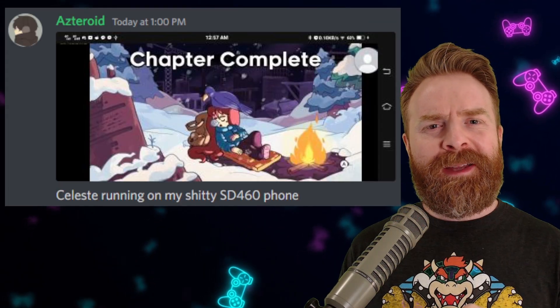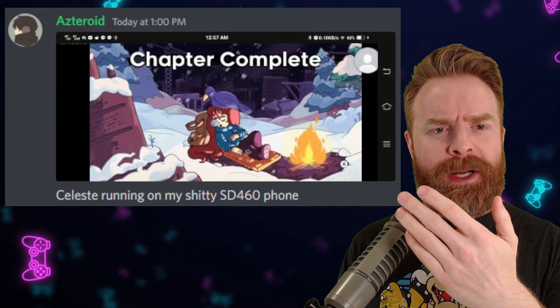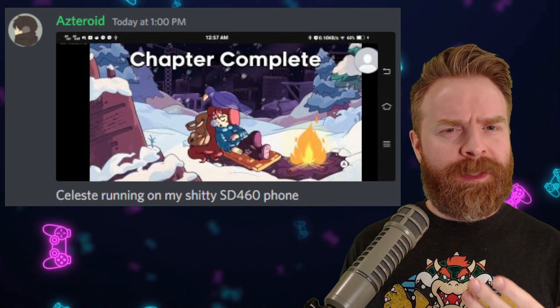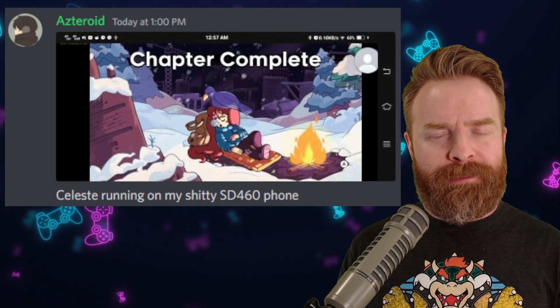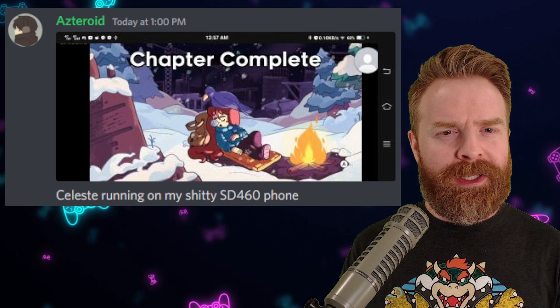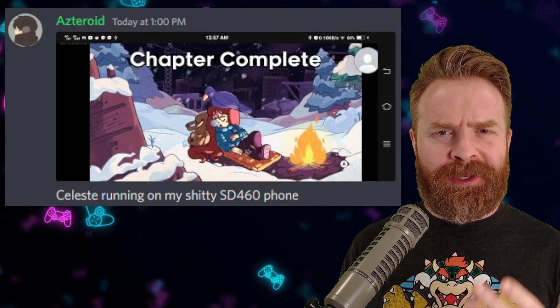Now the verdict is still out on this claim — I haven't been able to confirm it yet. But they are saying they were able to get Celeste running at about 29 frames a second on an old Snapdragon 460. That seems a little unrealistic, it might be made up, but if it's not, that is incredible.